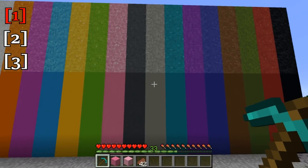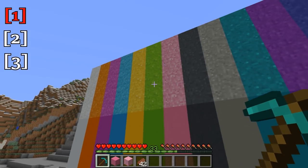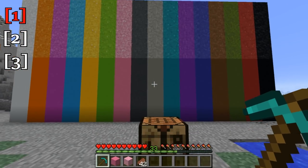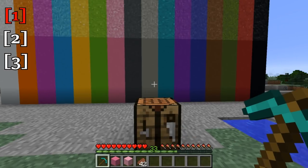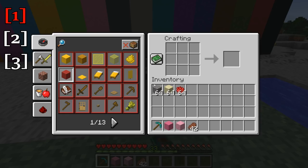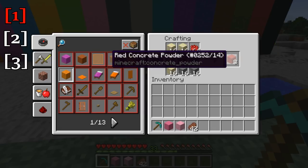So the first set of blocks we're going to take a look at is the concrete. We got regular concrete on the bottom and concrete powder on the top. We have 32 new blocks in total here, 16 of each type, and they come in all different colors. The way you craft up concrete is you must first craft up concrete powder — you put in four sand blocks and four gravel blocks along with whatever color dye you want for that color of concrete powder.